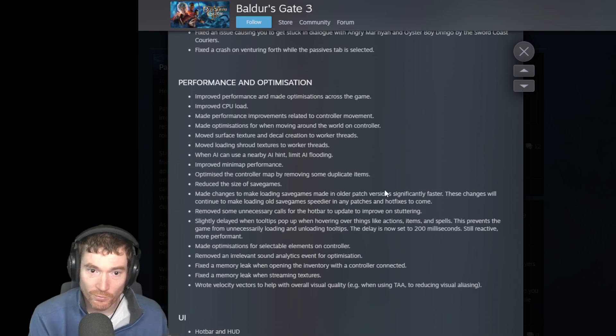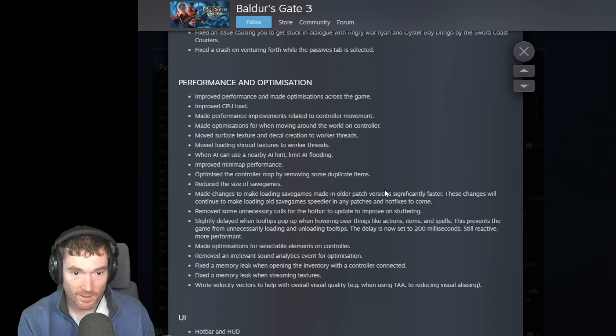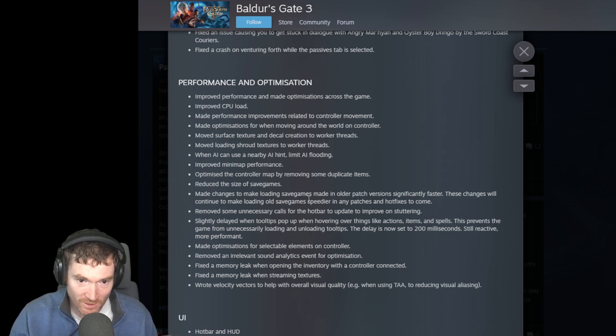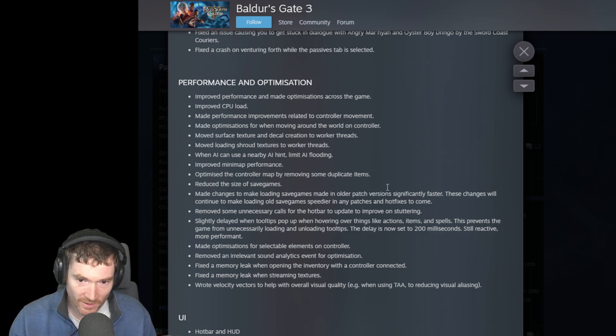Performance and optimization: improved performance and made optimizations across the game. Improved CPU load. Made performance improvements related to controller movement. Moved surface texture and decal creation to worker threads. Moved loading shroud textures to worker threads. When AI can use a nearby AI hint, limit AI flooding - not sure what that one means. Improved minimap performance. Optimized the controller map by removing duplicate items. Reduced the size of save games. Made changes to loading screens to make loading older save game versions significantly faster.